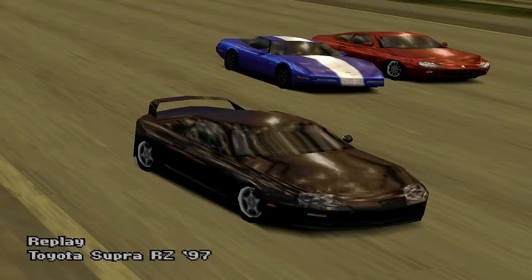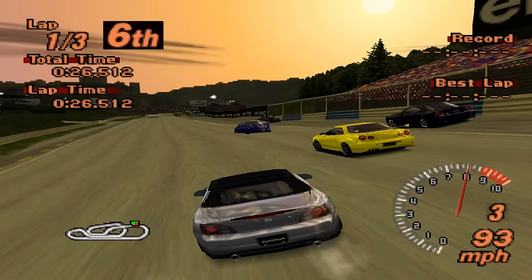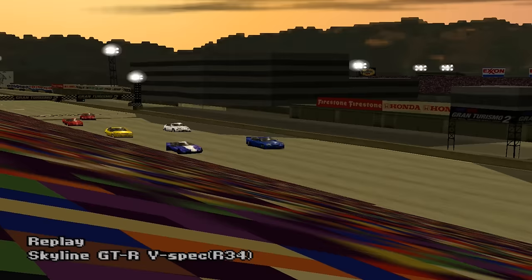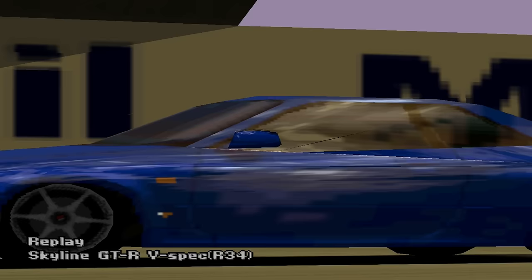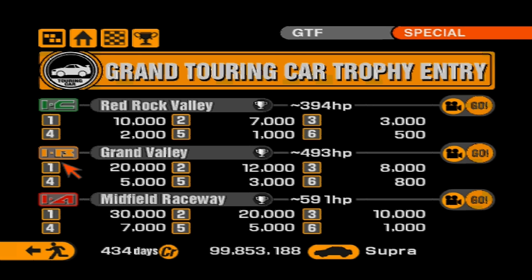The first is the Toyota Supra RZ, coming in at 406 bhp — 12 over the power limit of 394. It's actually not too hard to beat at all; you'd probably not notice it exceeds the limit. The second cheating opponent is the Nissan Skyline GTR V-Spec R34, with a power output of 396 bhp, exceeding the limit by just 2. Still, the R34 Skyline is likely one of the toughest opponents in the race, though it really shouldn't cause too much trouble either way.